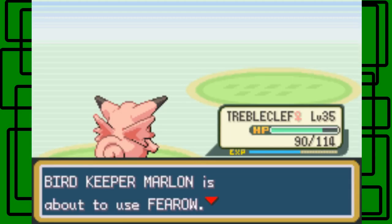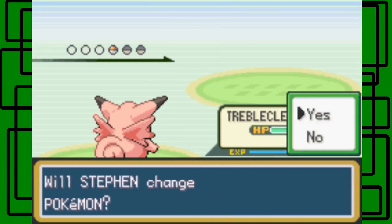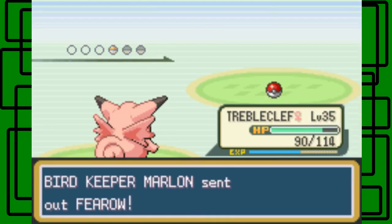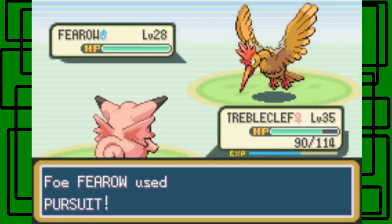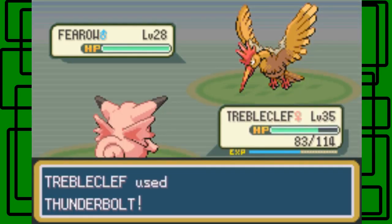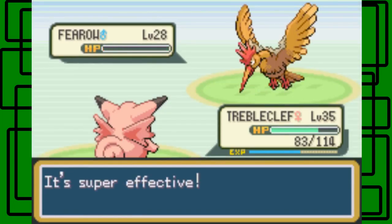With two heads, and when it evolves it has three heads, of course, sharing one body. Fearow is next — I'm gonna stay in and use Thunderbolt on this thing. It's faster than my Triple Cleffs, but that's okay. I'm feeling this Thunderbolt will faint it in one hit — and it does! Awesome.